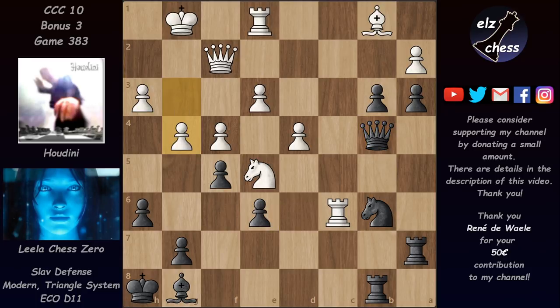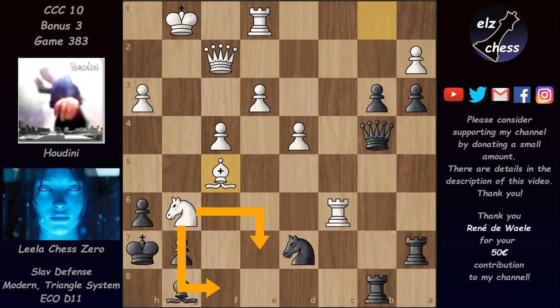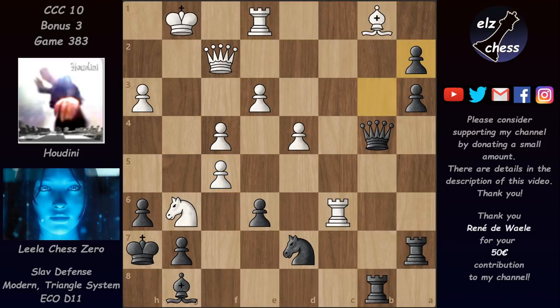The bishop takes and rook takes — the queen would be overloaded, so this is not possible for White. After queen b4 we have g4 — Lila is trying to make this bishop work somehow, open the diagonal, and allow some checks with the knight trying to get a perpetual. But Lila challenged the knight, and after knight g6 check, king h7, we have g takes on f5, hoping for pawn takes and then bishop takes White would get his draw thanks to these checks with the bishop and the knight.